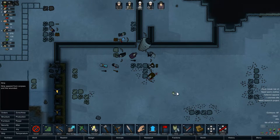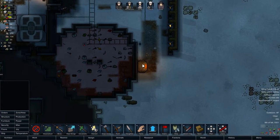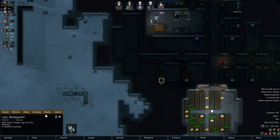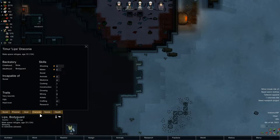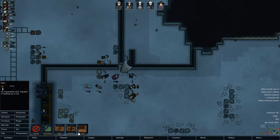What was I going to do? I don't really need to strip these guys because I'm just going to cremate them anyways, so there's no point in that. We have this guy - I think I designated him to be released because he has two very, very not good stats. So I want him out of here.